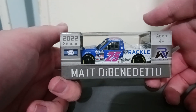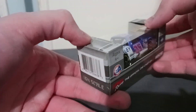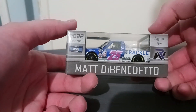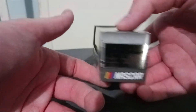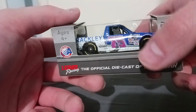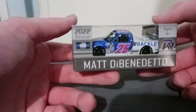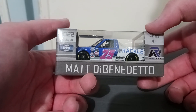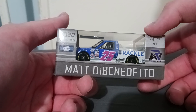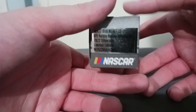It's none other than Matt DiBenedetto's 2022 number 25 Rackley Roofing Chevrolet Silverado for Rackley WAR Racing. This is Matt DiBenedetto's Talladega truck win — yes, you heard that correctly, this is a race-to-win diecast, which is going to be awesome. The detail on the passenger side looks really awesome. This is basically DiBenedetto's primary 2022 paint scheme but reinverted with pink numbers.